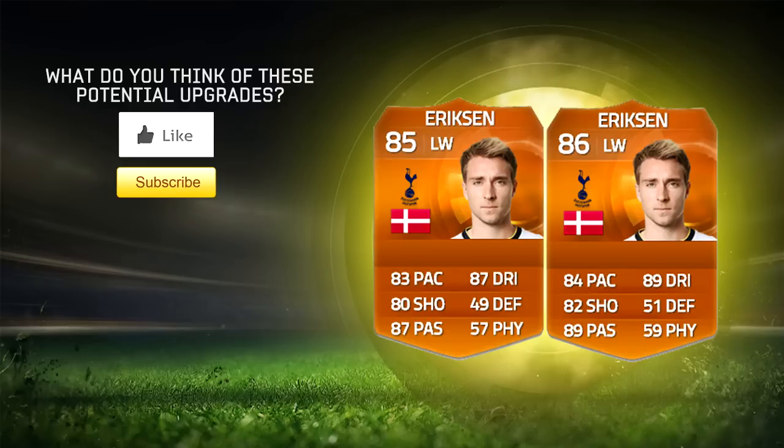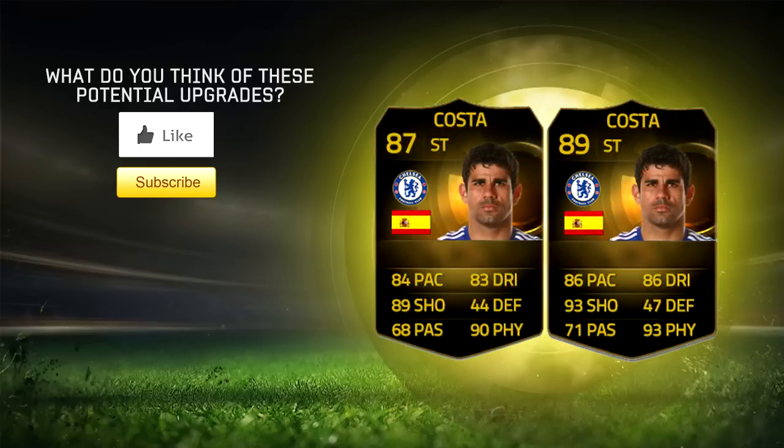Moving on to Costa, who I think should definitely get upgraded because he's been phenomenal this season for Chelsea — proving haters wrong. People thought he was gonna flop in the Premier League; I was definitely one of those people. Minus a few behavioural issues, you can't doubt his abilities. I think his normal card will go up to an 87, which is second in form as you can see on the screen. Players like Van Persie and Falcao are currently 88, so why shouldn't he be nearer those ratings? His second in form card should get upgraded to 89 — 86 pace, 93 shooting, and 93 physical on Diego Costa. This is a prediction but it should happen the way he's been playing.